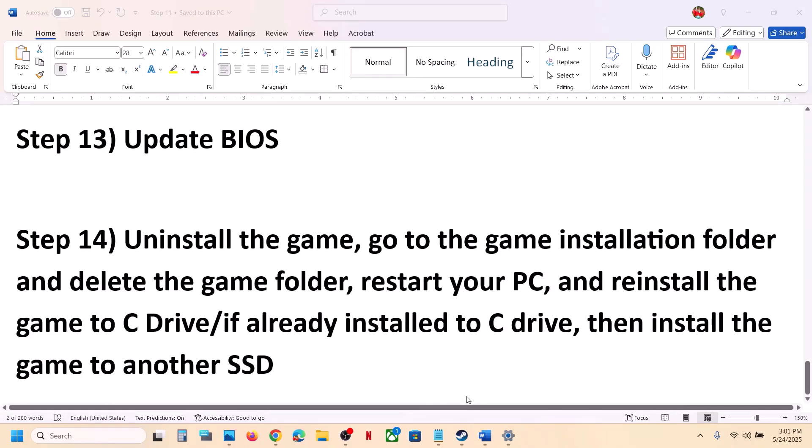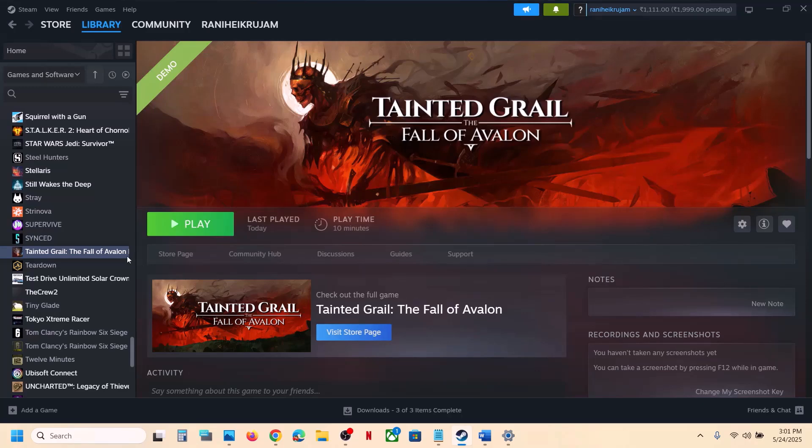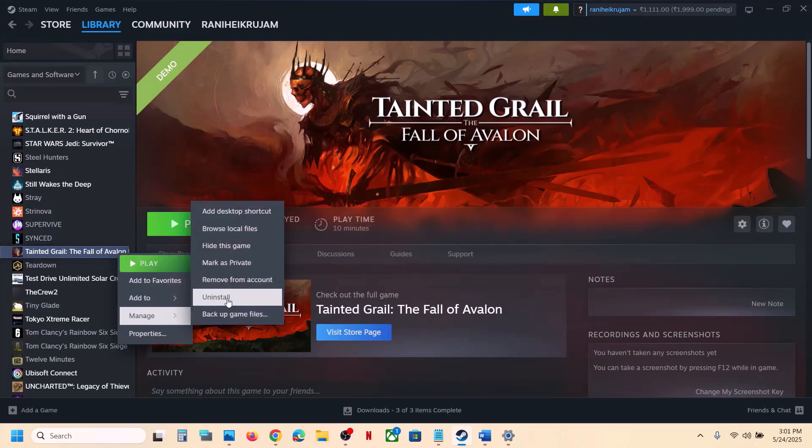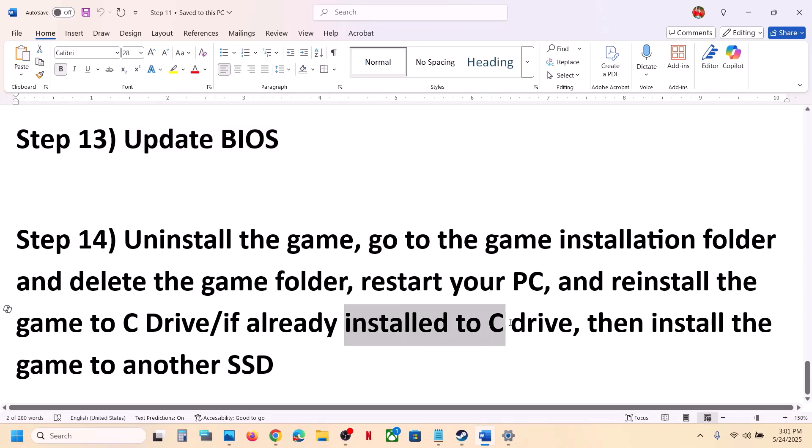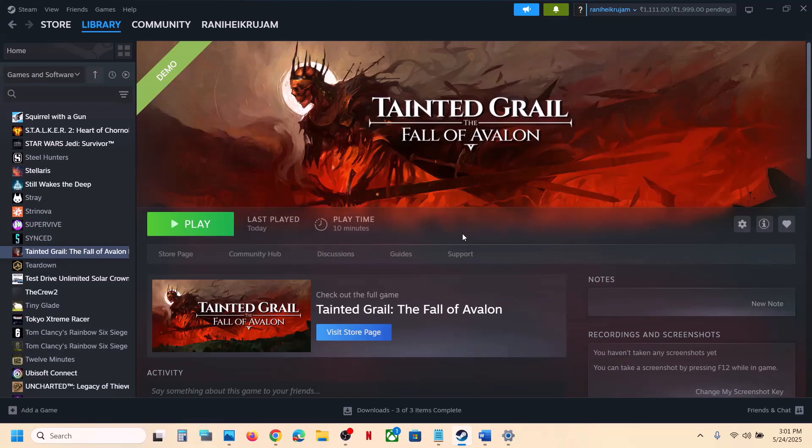The last step is to uninstall and reinstall the game to a different drive. Right-click the game, select Manage, then Uninstall. After uninstalling, reinstall to the C drive — if it was on another drive like D or an external drive, try C drive. If the game is already on C drive, try installing it to another SSD and check. One of the steps shown in this video should help you run the game successfully on your Windows computer.